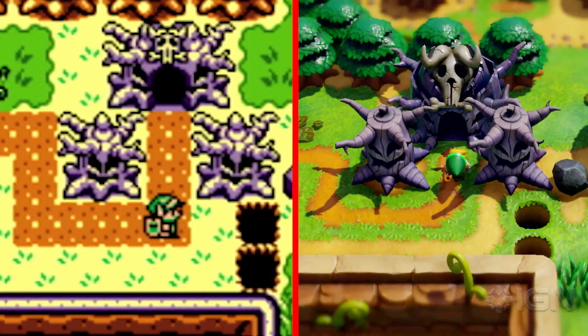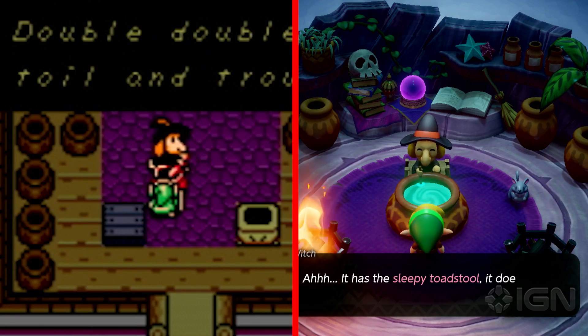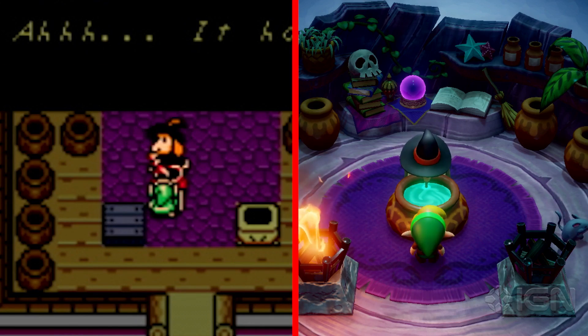Remember the witch? Inside, the way they've retained the sphere of pots, kept the pear-shaped nose on the witch, and added skulls, spears, and a book in the background is great. What about her bed, though? Maybe witches don't sleep.